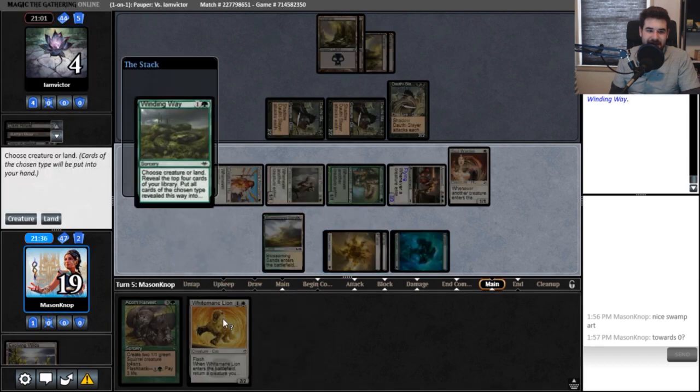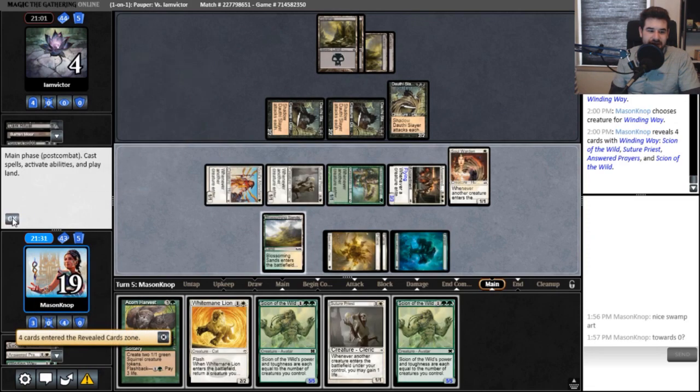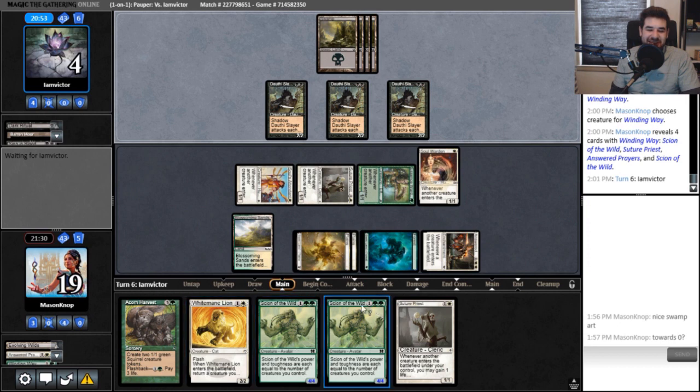I don't think it matters much what I do here, but I'm going to cast Winding Way and grab creatures. Oh yeah, that's the good stuff. I probably shouldn't have told them about Scion of the Wild, but it never hurts to let them know how hopeless it is when you're ahead. Just staring down six damage from 19 and going, 'hmm, I wonder if I can gain a little more.'